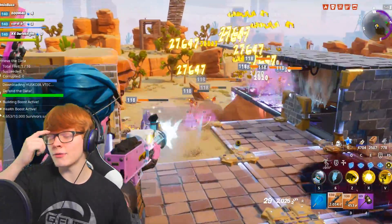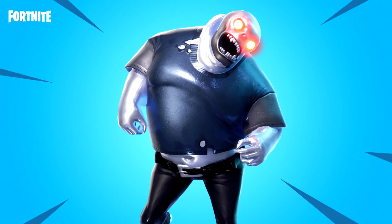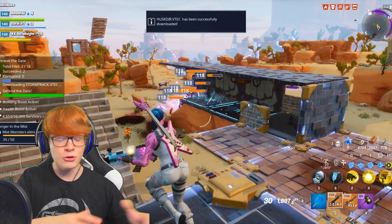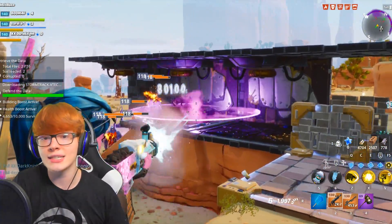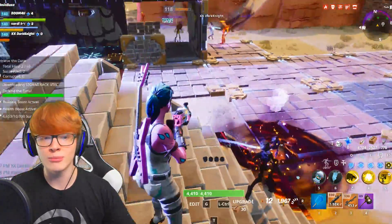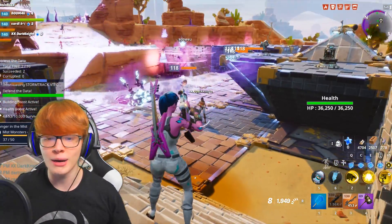With the return of the Blockbuster quest line, we will also have the return of a new enemy type — the Chrome Huskies. The Chrome Huskies are basically an enemy type that you have to kill multiple times before they actually die. You could shoot them, they'd fall on the ground and die, and then they'd get back up. The easiest way to kill these guys is by using water to corrode away the metal so you can actually kill the husk. These were only present during Blockbuster and I imagine they're definitely going to be back, as I believe they're involved in some of the quest lines.